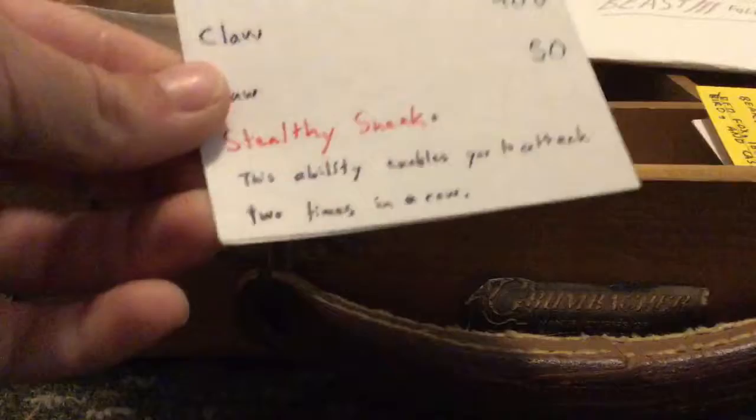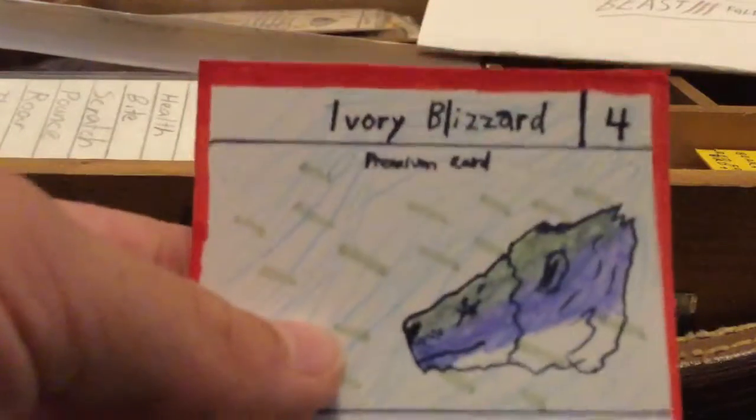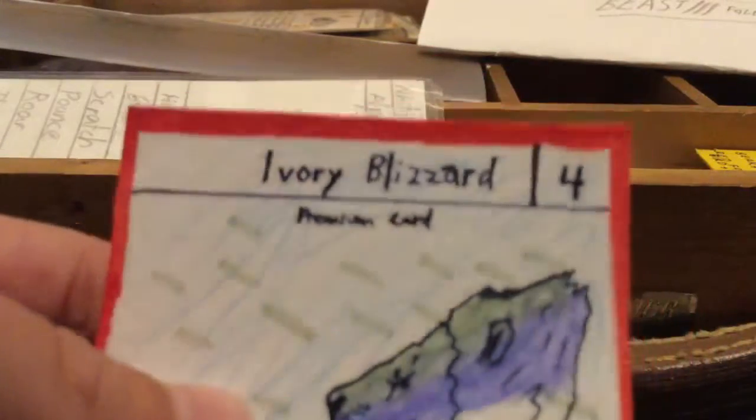Here's one I forgot — White Tiger, with Stealthy Sneak just like the Tiger. I also found these special cards — I think I made three of them but only found one. They were made just for fun, and this one is Ivory Blizzard. It has a four, meaning if you roll a four you can draw this card. He's a premium card — really strong. They don't have any backs, just multicolored.